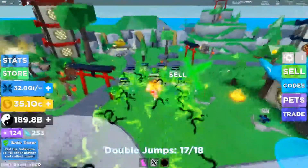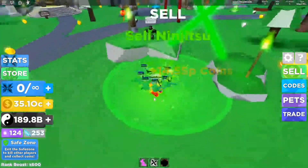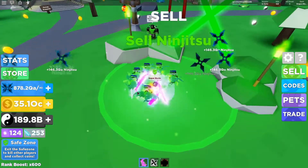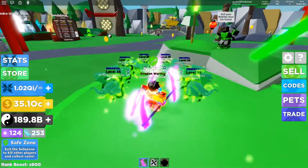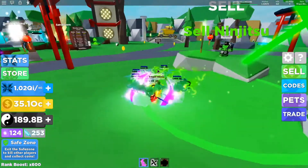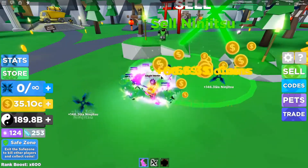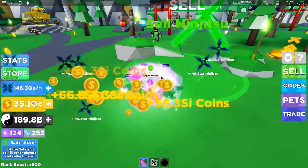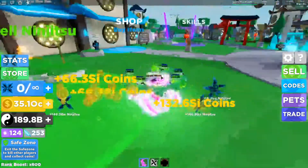Alright guys, the next thing I want to show you is a really cool glitch. You can go over to the cell — that's where you sell your stuff — and instead of just getting normal jitsu like you usually do, you can actually sell it repetitively. What you want to do is have the green sign over you to make sure you're protected, then walk through the edge. Every time you click it will sell your stuff and make your coins keep going up.